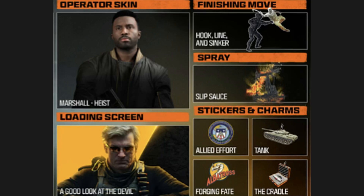For the seventh reward, complete the Storm mission and you get the Tank Charm. For the eighth reward, complete the Sabotage mission and you get the Good Look at the Devil Wallpaper. For the ninth reward, complete the Interrogation Plus Defend mission and you get the Cradle Charm.